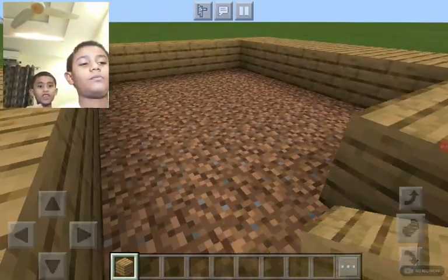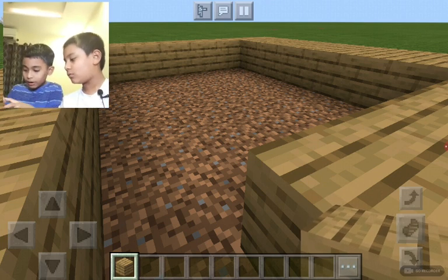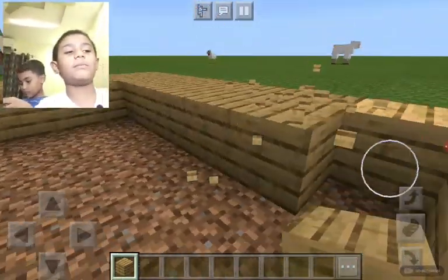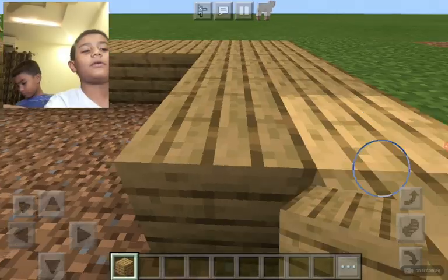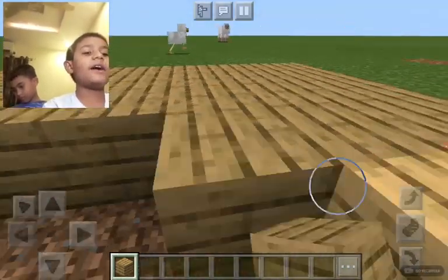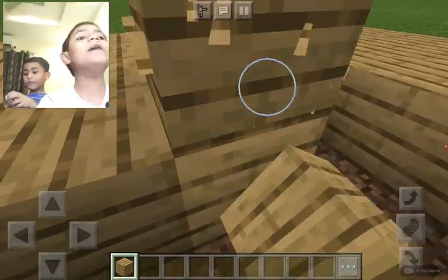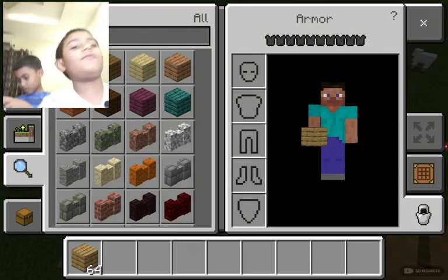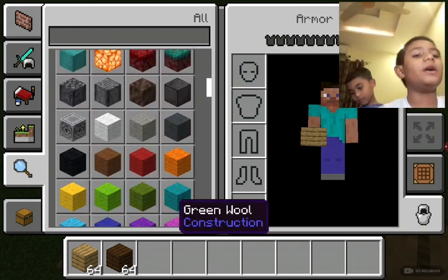Give me some birch wood — come on, some birch wood. Okay, that's birch wood. Let's keep building. Now we are going to be making the sides. I think I can make the sides wood. What wood would you like? Any wood — just supposed to be wood, oak wood, any wood in the game.